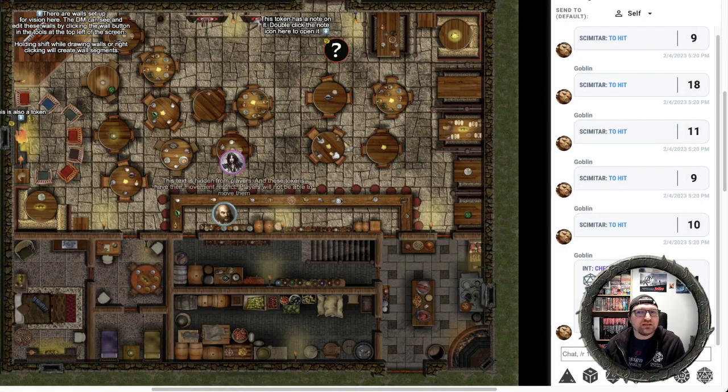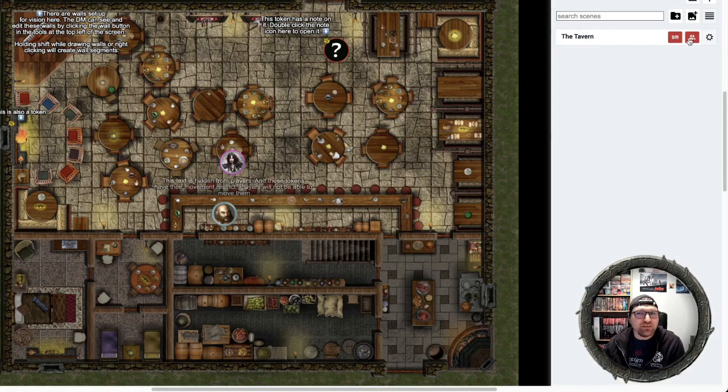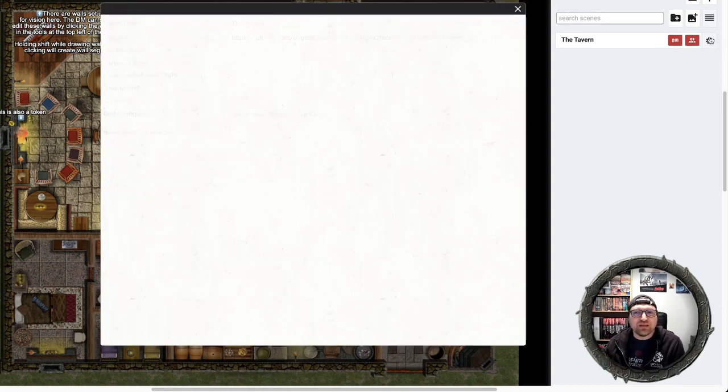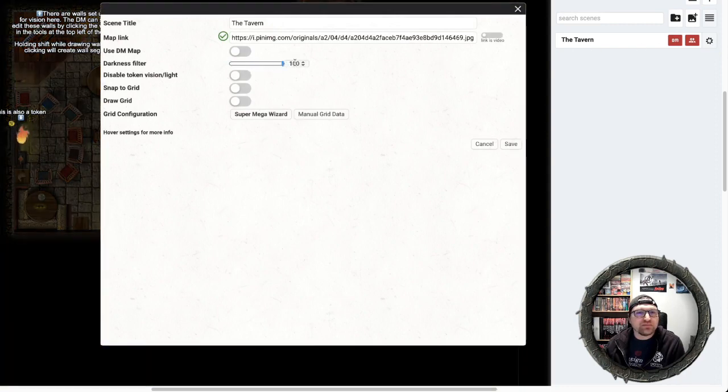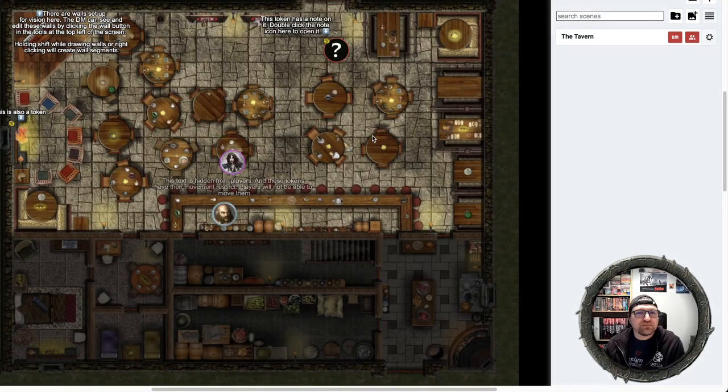We have the tavern loaded up. DM and players can all view it. To show some of the cool new features, I'm going to do a little editing right out of the gate. I'm going to go over to the gear, hit Configure, and raise the darkness up. Might as well snap it to a grid. Now it looks like since the last time I opened up this tavern, the developers have done a little bit of the work for us.